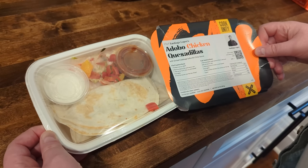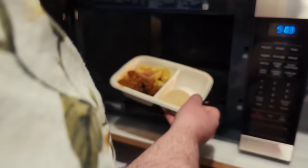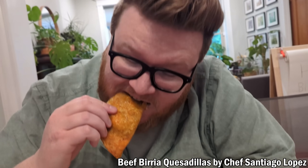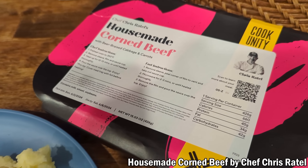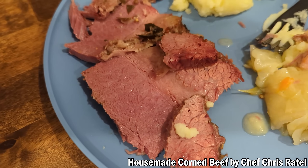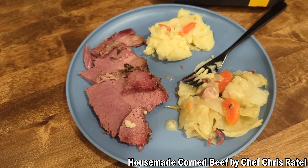You store them in the refrigerator, then when you're ready to eat you just pop them into the microwave — or my wife likes to put them in the toaster oven and they come out great every time. In the past I've raved about the beef birria quesadillas, which are still really good and I got some in my most recent order, but I got a new dish this week which I think might be my new favorite: the house-made corned beef. My wife was laughing about it, but it had great mashed potatoes, shockingly good cabbage, and a ton of really good corned beef.